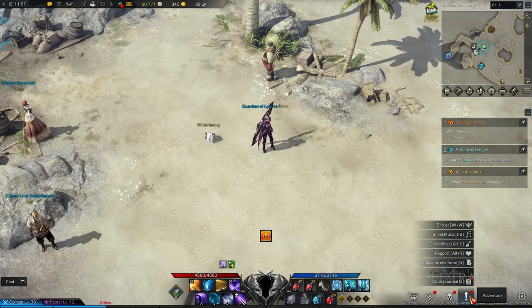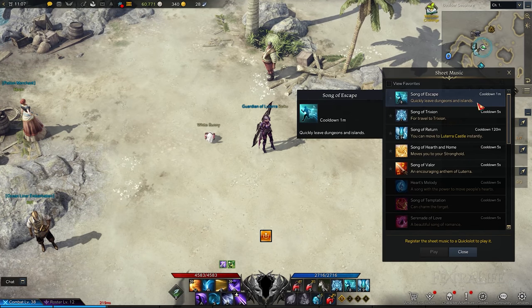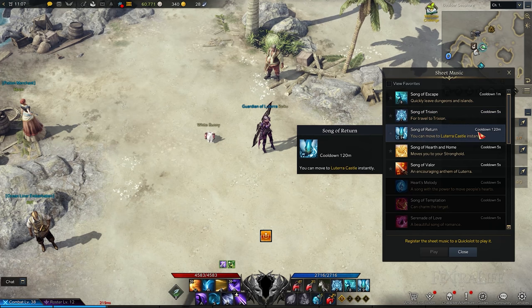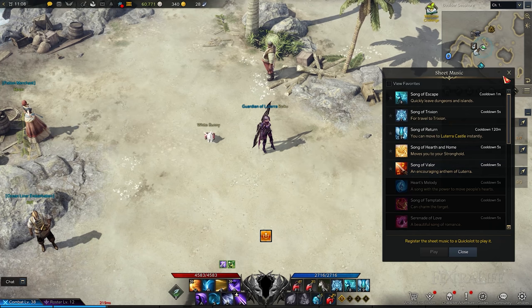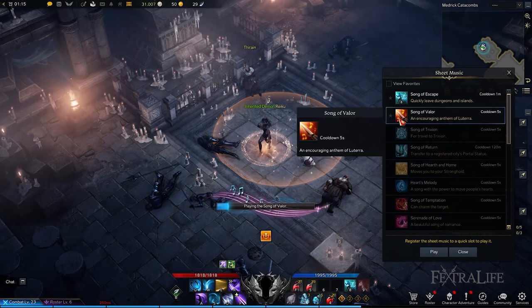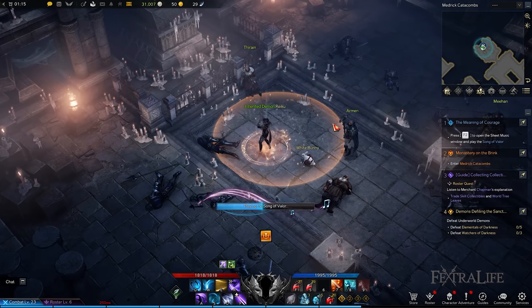Last but not least is sheet music, which you obtain from completing specific quests. The Song of Escape from the Legends and Fairy Tales main quest lets you quickly exit dungeons after completing them to teleport back to the area you were previously in. The Song of Return allows you to go back to Lutera Castle without spending silver, whereas the Song of Crixian summons you back with Beatrice to test your character's capabilities. Like mounts, make sure to add these to your hotbar for easy access.